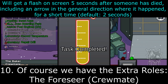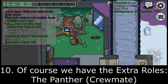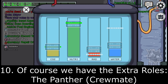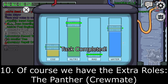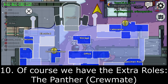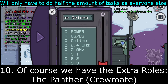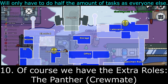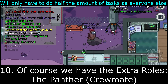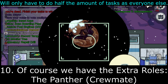Next up we have the Panther, also a crewmate role. This one is super simple and probably the lamest out of all the roles, but it does have some potential interesting things. The Panther will only have to do half the amount of tasks as everyone else. If the default amount of tasks is six, the Panther will only have to do three. This number is rounded up, so if it's seven tasks, the Panther would have four.